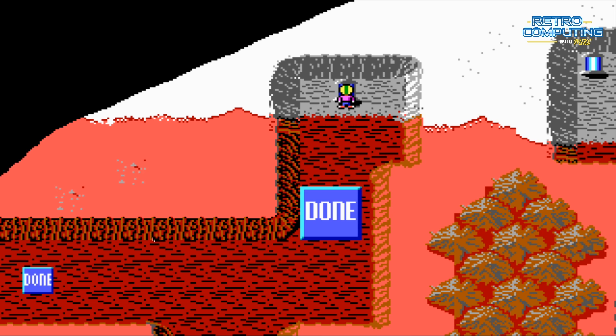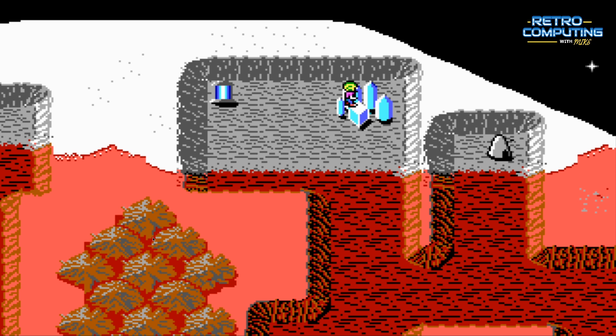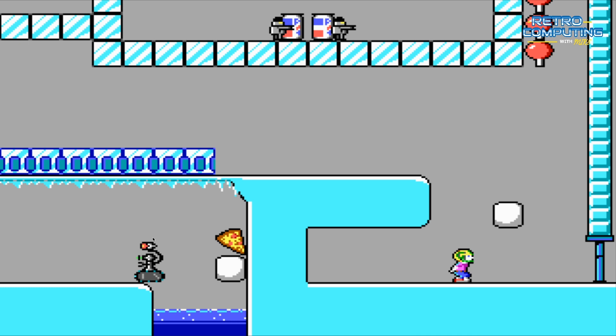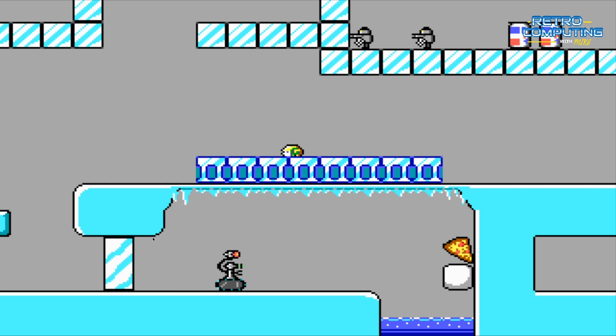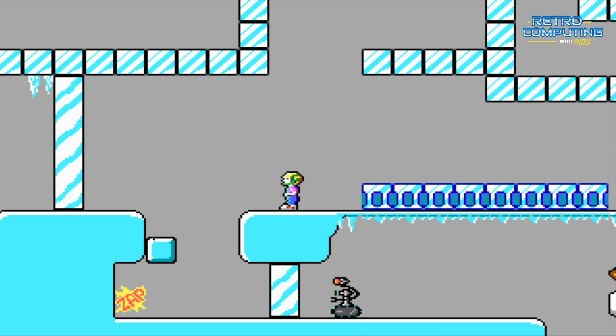This is a teleporter that will take me to part two of the game over here. This is an icy level, so let's jump into it. The theme is snow and ice. One thing you'll notice is that I'm not touching the keyboard — when you're on the icy part, the character just keeps walking until he gets out of the icy section.